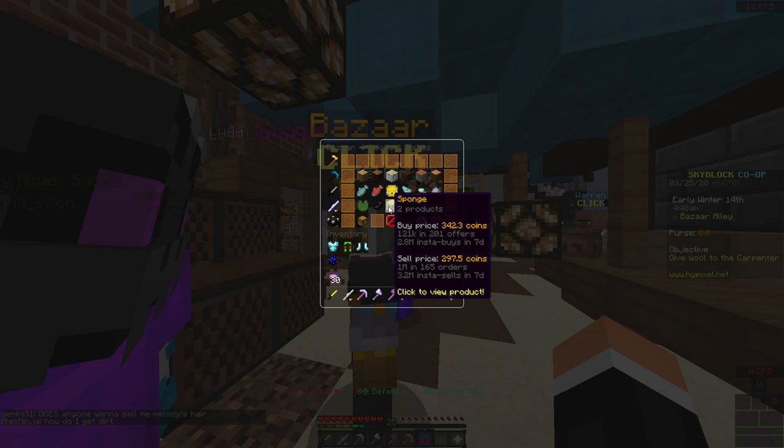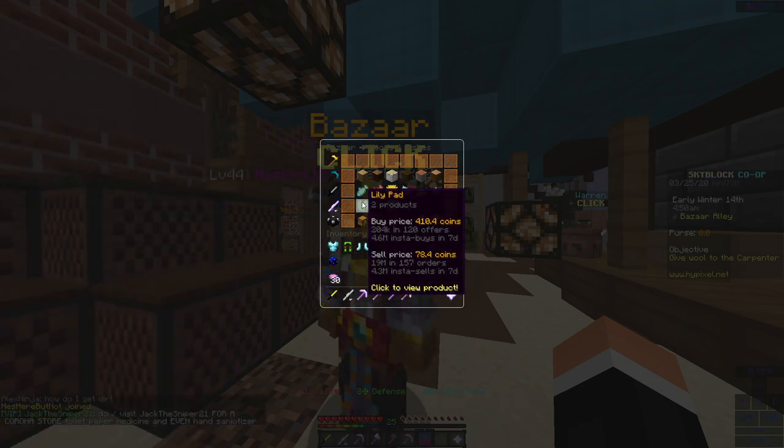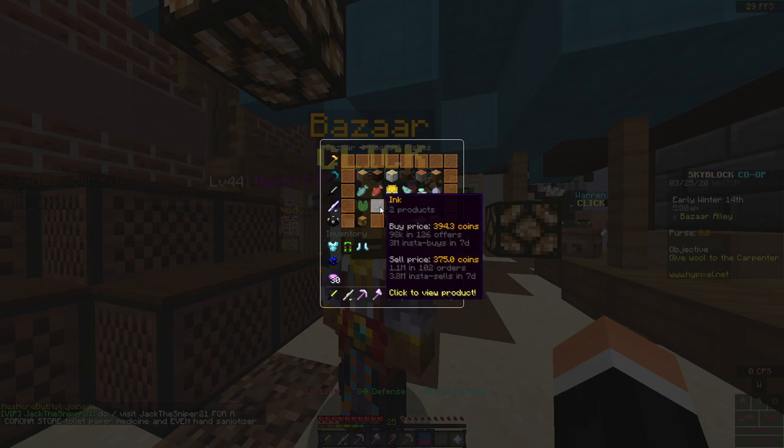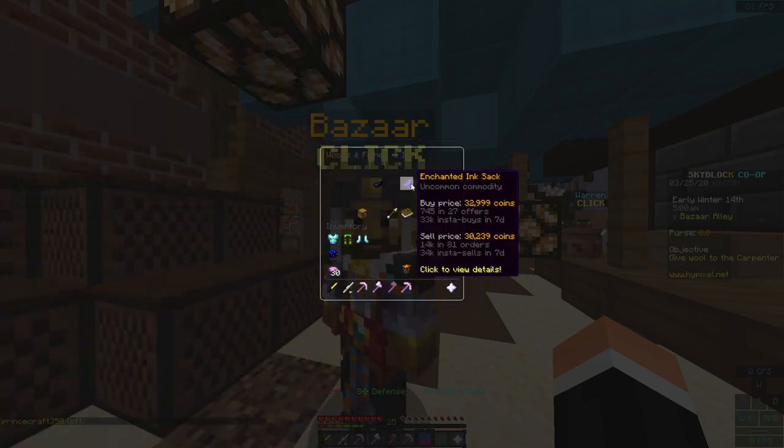So this Bazaar — you can buy anything from it and maybe even make a lot more money. The buy price for lily pads is worse than the sell price, but that doesn't matter. But if we look at the ink — the ink is very, very, very expensive. If we were to sell an enchanted ink sack, 30,000 would come off of that, and 33,000 if you bought it. That is a ton of money for an enchanted ink sack, and that's why enchanted ink sacks have a lot of profit.